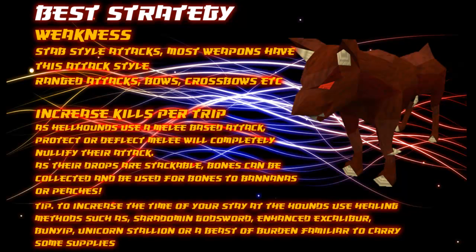Their bones can be collected and if you have either the tablets or the runes you can use bones to bananas or peaches, giving yourself more food so you can stay there longer. To increase the time of your stay at the hounds use healing methods such as Saradomin Godsword, Enhanced Excalibur, Bunyip, Unicorn Stallion, or a Beast of Burden familiar to carry supplies for you. That's all for the strategies — now for recommended equipment from highest to lowest.